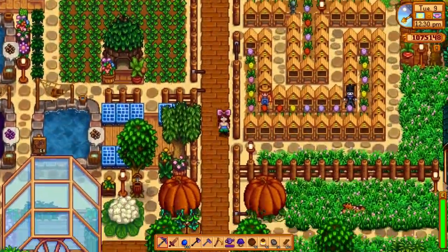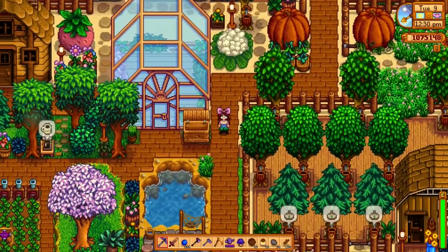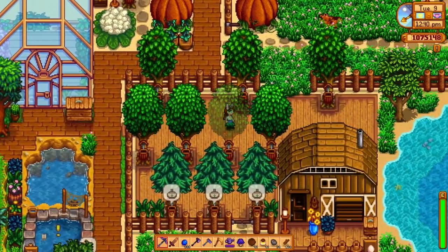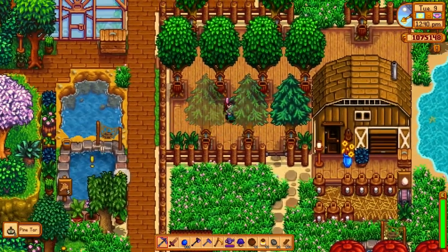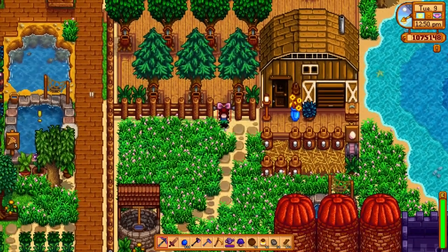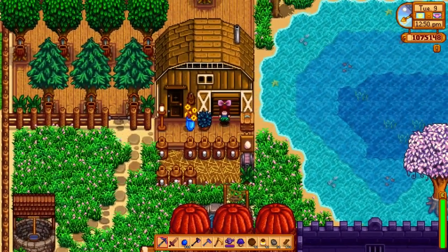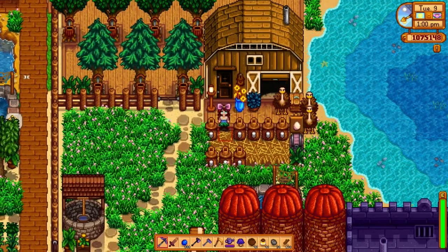If we head back down to the main walkpath we can head here past my greenhouse — which we'll get to later. This is my little tree tapper farm; I don't have a lot of trees because my need for tree tap sap isn't high at this point, so I decided to keep it sparse. This is my ostrich barn — all my ostriches hang out here in the middle of my map.